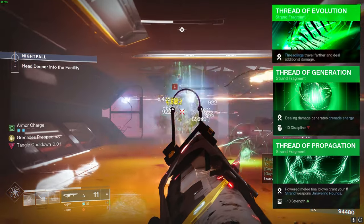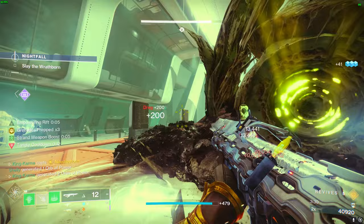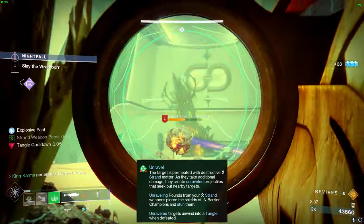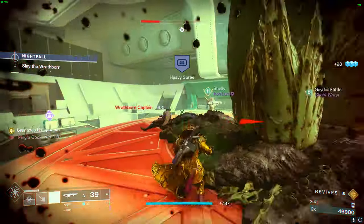After using the grenade, just use your main primary exotic as a filler, which also does Strand damage. If you do rapid takedowns with your primary or land a power melee hit, you activate insane Unraveling Rounds for even more damage. Seriously, this setup is a blast — you need to try it out.